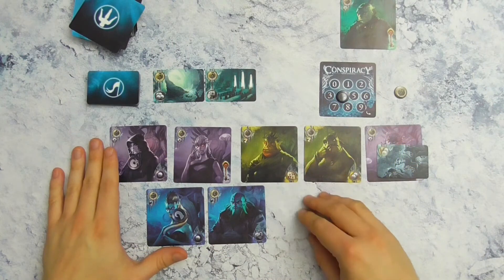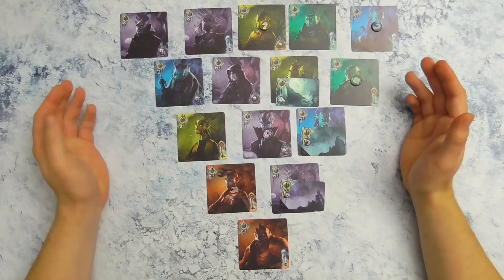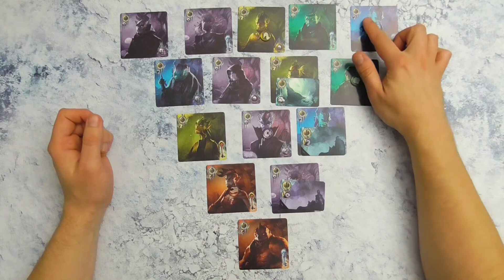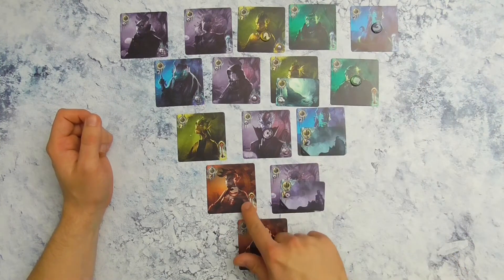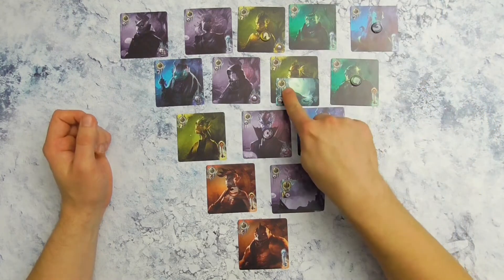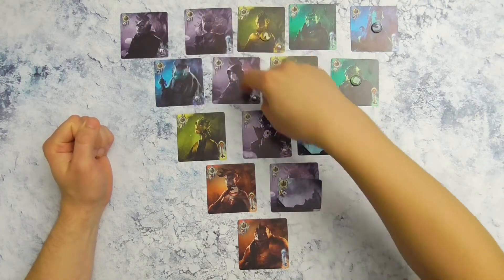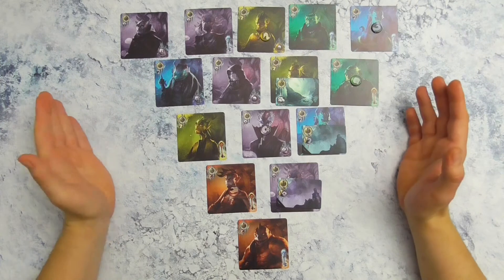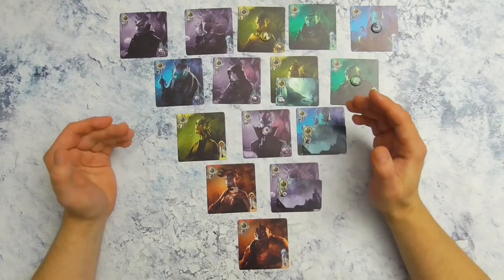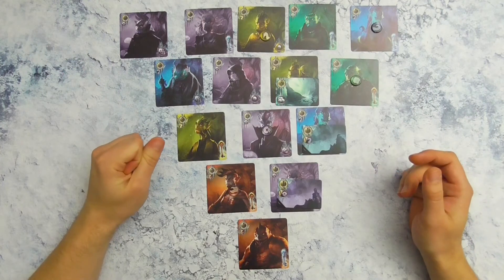Het spel eindigt wanneer iemand zijn 15e kaart heeft genomen. Dan krijgen alle andere spelers nog één beurt en dan gaan we tellen. Je krijgt de punten van iedere kaart waar het fiche op ligt: geel is 4 punten, dan 2, dan 1, dat is al 7, plus 6 voor de paarse, 13, dus 15 voor de fiches. Dan krijg je eventueel 5 punten als je de parelmeester bent. Dan de punten voor de locaties: 3 punten hier, en 1 plus 1 voor iedere blauwe is 4 punten, en 1 plus 1 voor iedere paarse is 6 punten. Dan scoor je nog je grootste aaneengesloten groep; dat heet de coalitie. In dit geval zijn dat 5 paarse kaarten en iedere kaart daarin scoort 3 punten, dus dat is 15 punten.